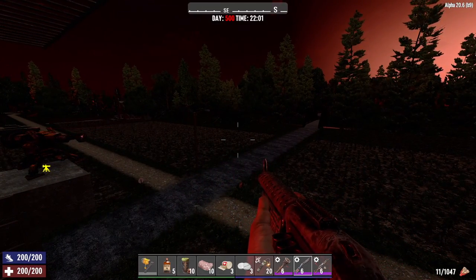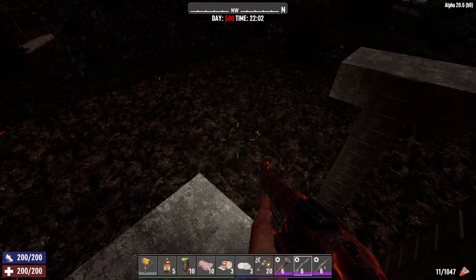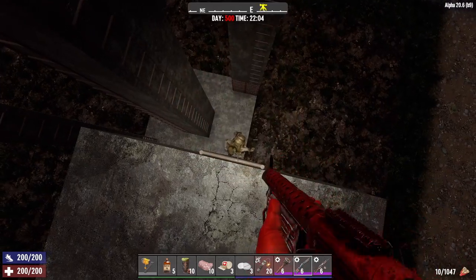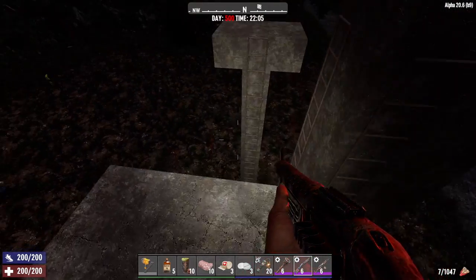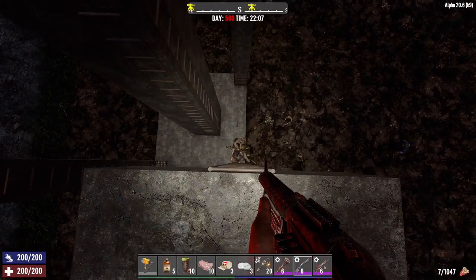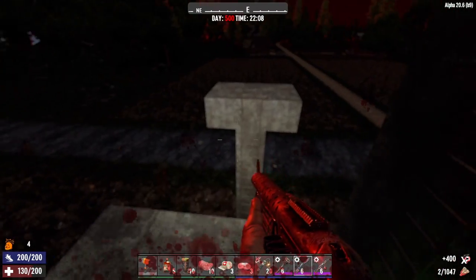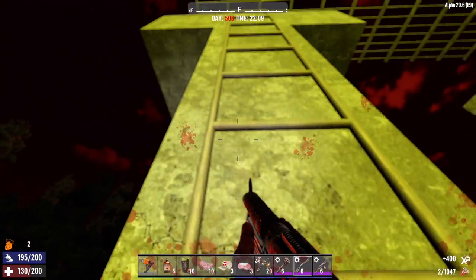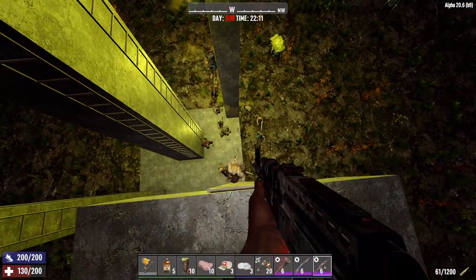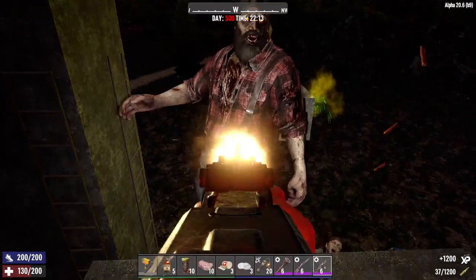Alright, here we go. Here come our first victims — step right up, bitches. Too much armor. Probably should have started with the AK instead of the shotgun. There we go — shotgun does have some stopping power. Knock him off the ladder easily. Goddamn, we gotta watch out for cop puke. I knew that was gonna be the biggest issue with this. It's doing what it's supposed to do.